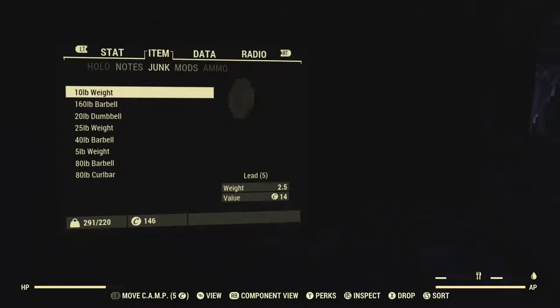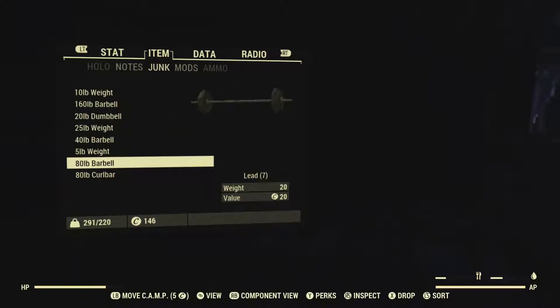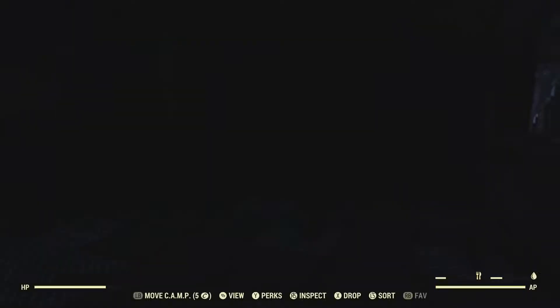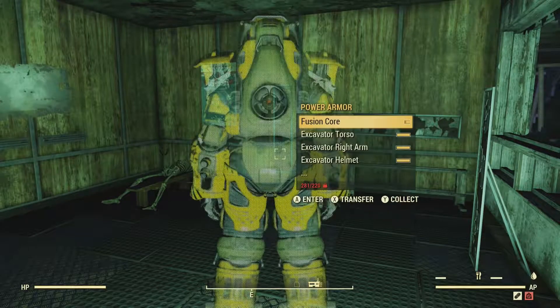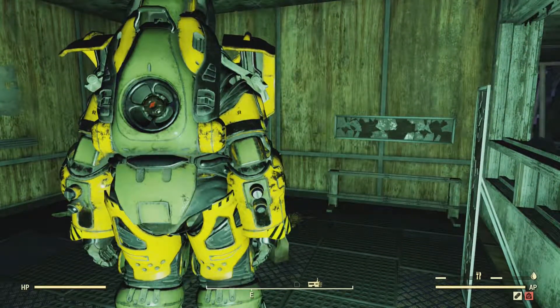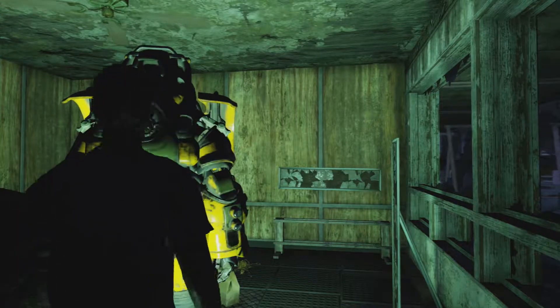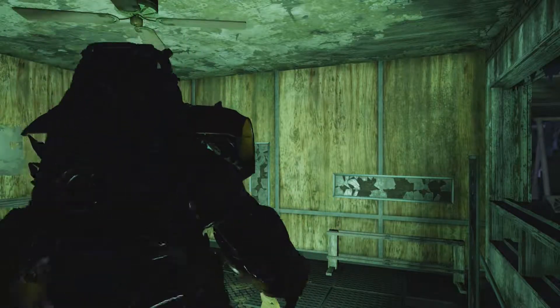So I'm 291 pounds out of 220 — these things are really weighing me down. You have a few solutions: you can drink alcohol and that will increase your carry weight temporarily, or just quickly drop into the power armor. You can use the power armor chassis without any pieces if you're not leveled up enough, at level 25 or 35. And in this case you can see my carry weight went up enough that I could carry all of this lead back home.